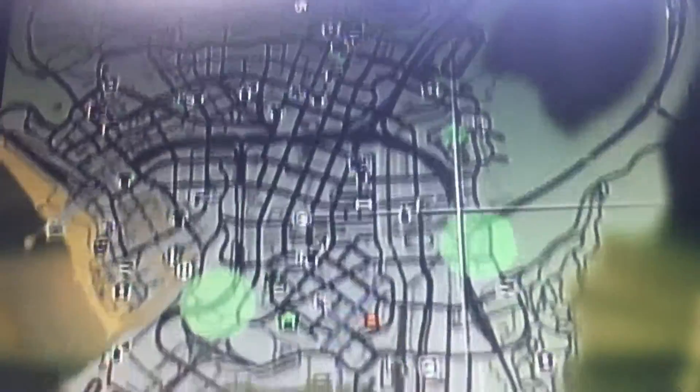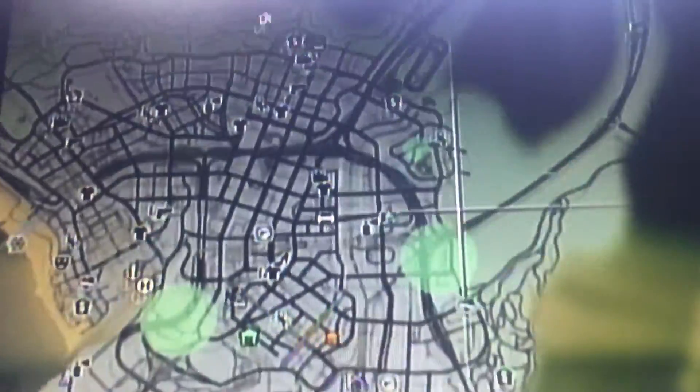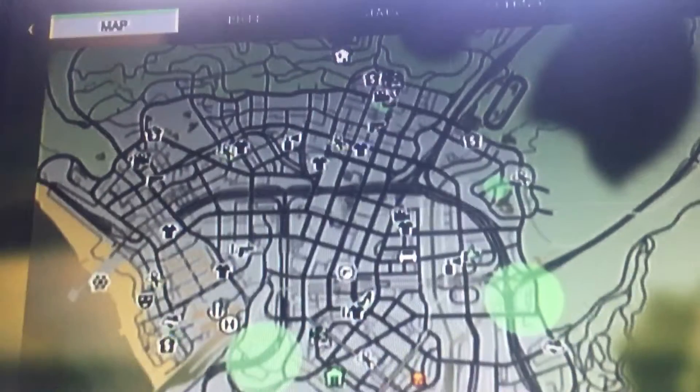First, you want to drive to this location on the map right here — this gun store. Let me take one more look at it. After that, you want to park your car right here in the doors.